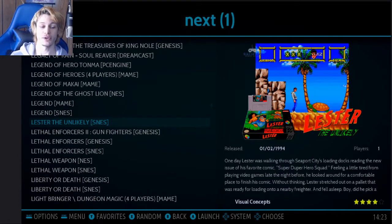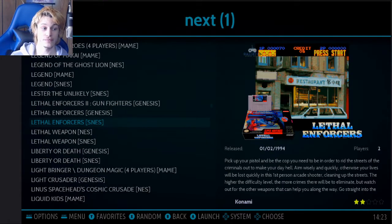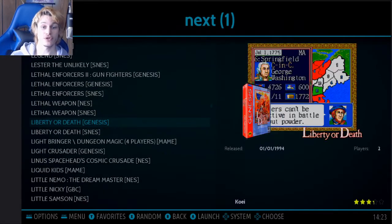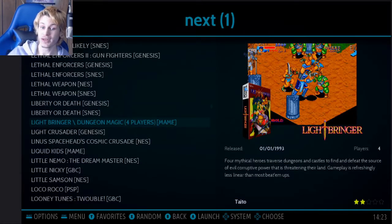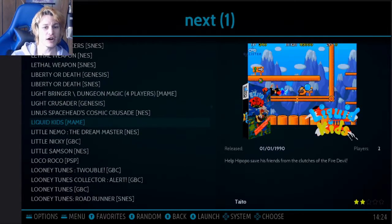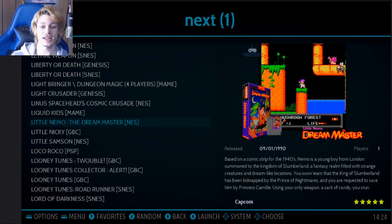This one is another Angry Video Game Nerd reference — more of a curiosity. I noticed with Lethal Enforcers 2 that when I played it with Lucian, the cursor goes 'boom' instead of moving to where it needs to go — so it's kind of hard to get used to. But I decided I'd put it on here and give it a shot. Also, Little Nemo Dream Master — this is the Little Nemo one I was talking about. It looks kind of silly but it was a NES game. And Little Nicky — I had that game as a kid. I can't believe my mom bought it for me.